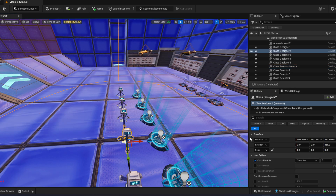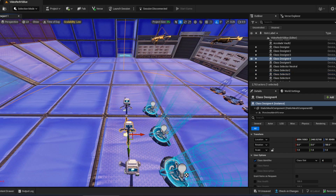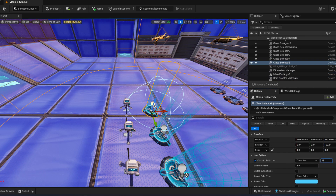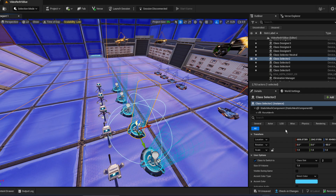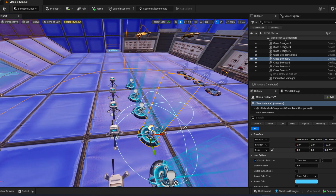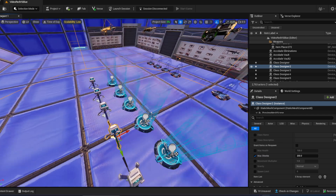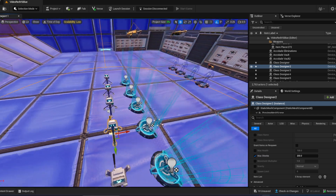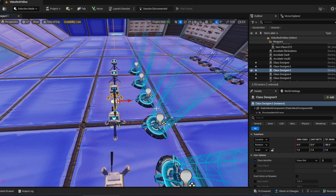Name the first class 'neutral' so you know what you're dealing with, then change this to two and continue with the counting: three, four, five. The first class is going to get double shields — go into the class selector, make sure it's set to two, turn on max shields and set it to 200. That way the player that gets class two will receive 200 shields.